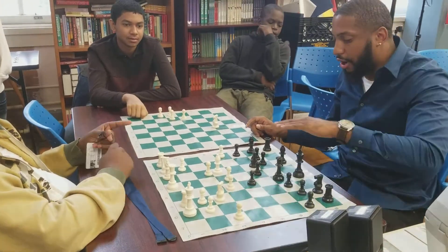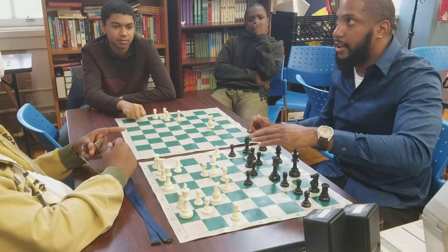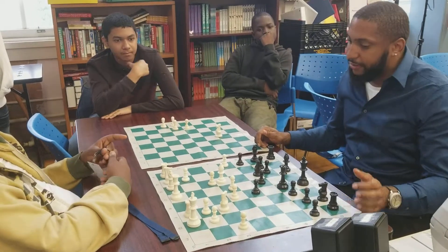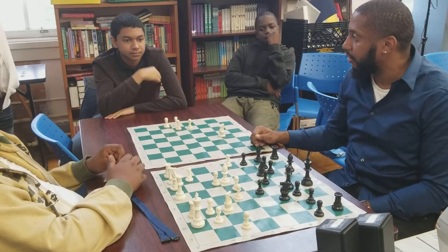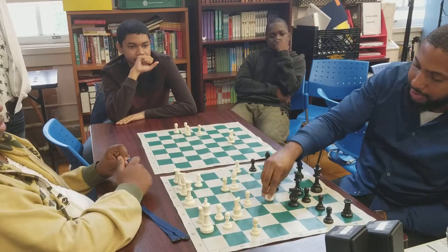On top of that, pawn to h3 creates a target. Maybe this bishop could sacrifice at a later time to destroy the castle position. After pawn to h3, black plays knight to f6, and now white plays pawn takes pawn.